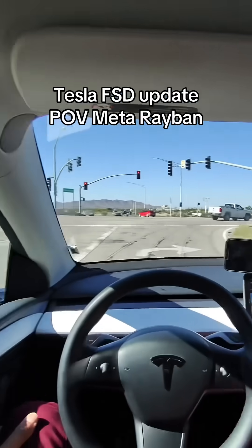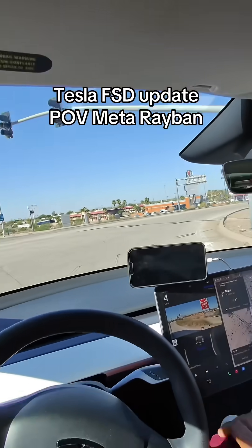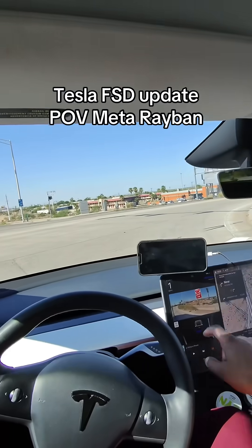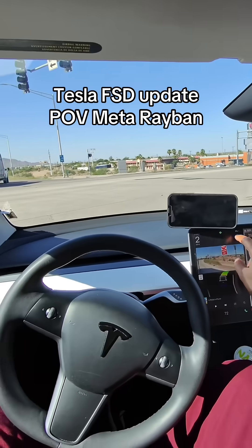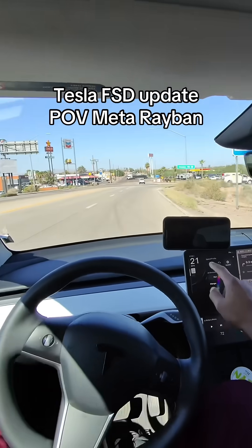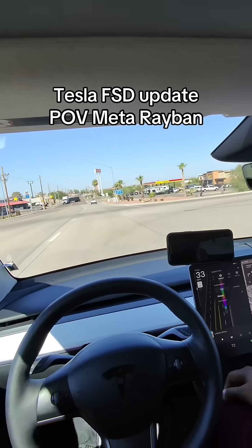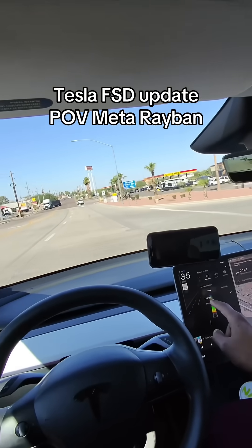Getting off the exit here — as you can see I have seven percent battery left. The battery is preconditioning. With the new update you can go into Full Self-Drive and select modes: Sloth, Chill, Standard, Hurry, and Mad Max.